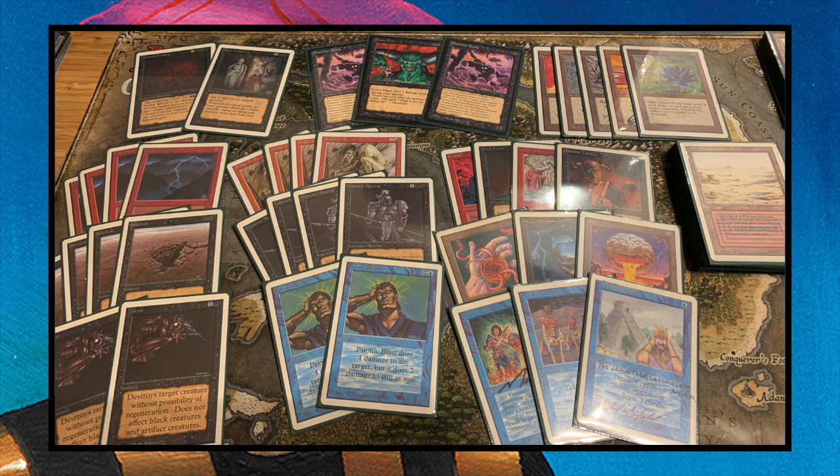The Chaos Orb does come back untapped after the flip, so my opponent will have to wait a whole turn before using it again. But still, that is a killer combination. With Nevinyrral's Disk, if he blows it up and destroys all other cards on the board, the artifacts actually survive when Guardian Beast is on the board. Guardian Beast does die, but all the artifacts survive — so he basically gets his disk back and can do it again.